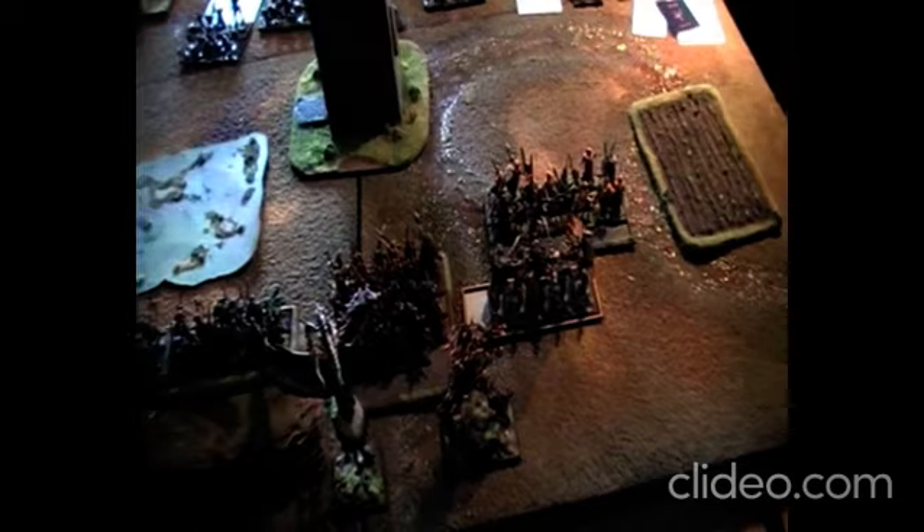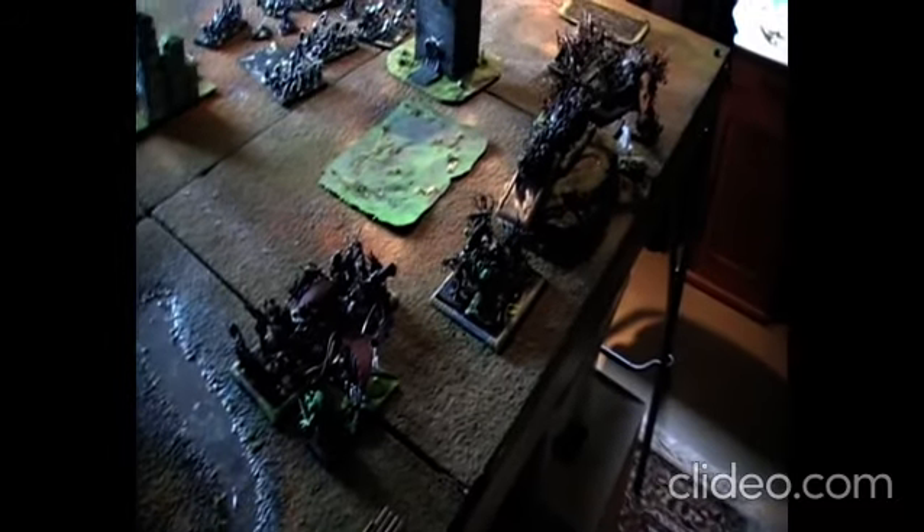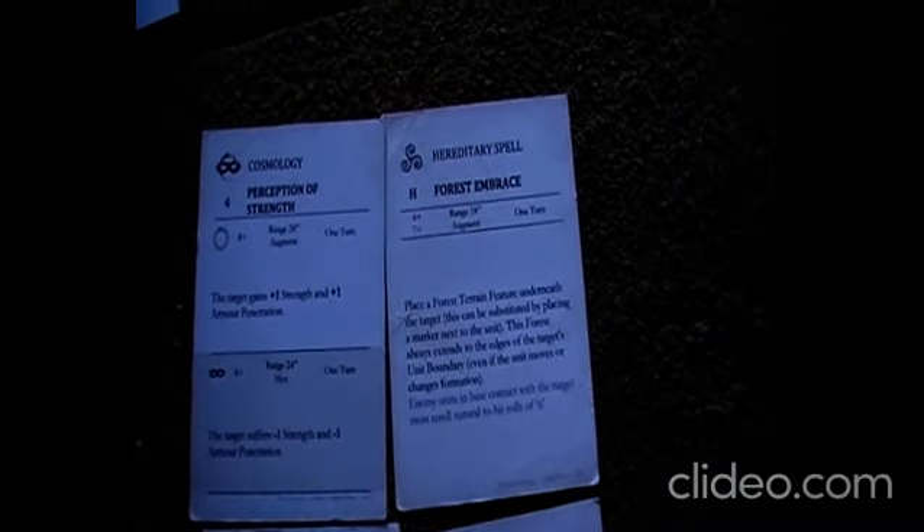Vampire Counts are entering the sylvan forests. Here the sylvan elves are deploying first. In a frontline clash, hold the center. Next we'll see the Vampire Count deployment since the sylvan elves dropped everything. Here are the spells for the sylvan elves: two adepts. This is the druid and two ancient stick creatures — ancient dryads.